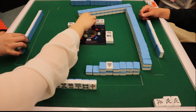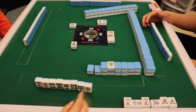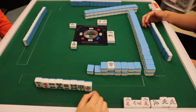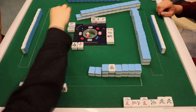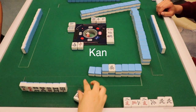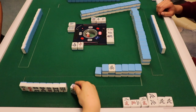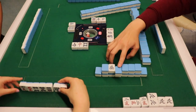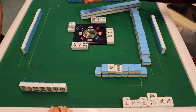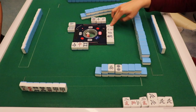It is important to note that calling can potentially skip a player's turn. Calling gives your hand an extra tile, replacing the need to draw. You are also allowed to have a set of four identical tiles, called a khan. You can treat a khan the same as a set of three identical tiles. After you khan, it is still your turn, but you must draw a tile from the opposite end of the wall — this is called a rinshan. An extra dora tile will also be flipped during a khan.